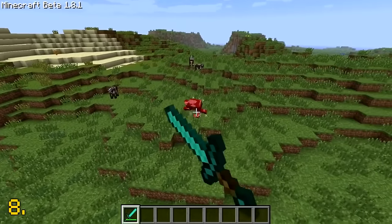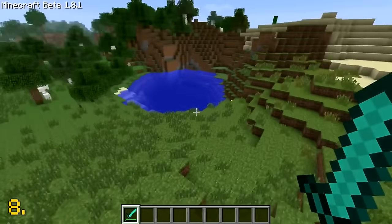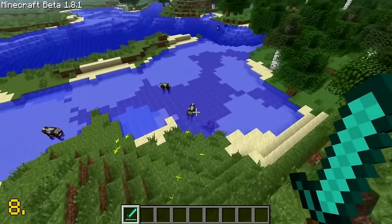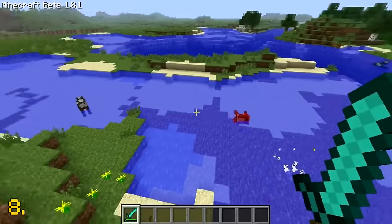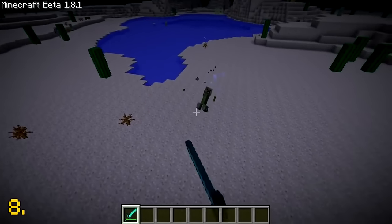Back in the earlier days of Minecraft in beta 1.8, a bug existed in the game in creative mode where players were able to hit mobs with their sword from a very long distance away, which was just a little bit weird.